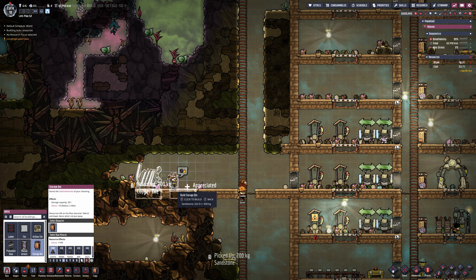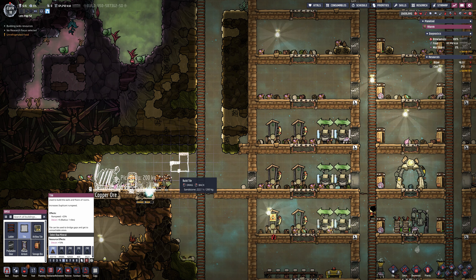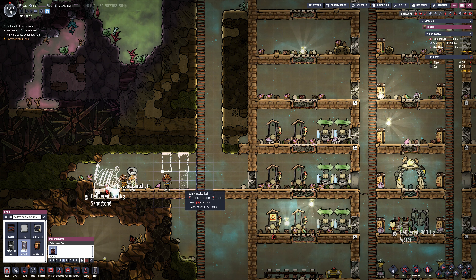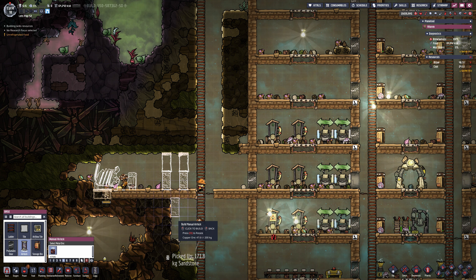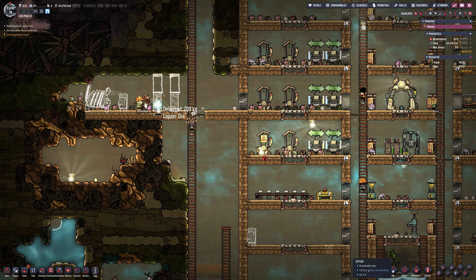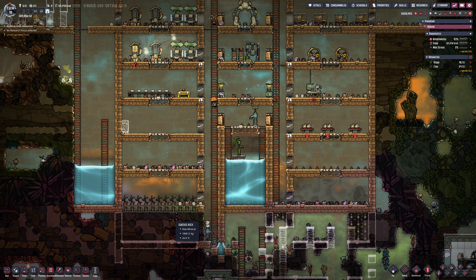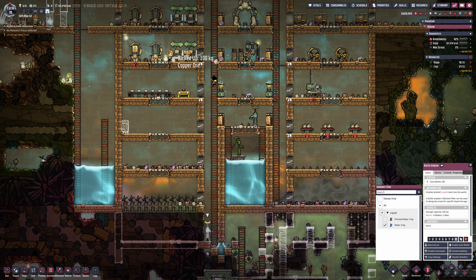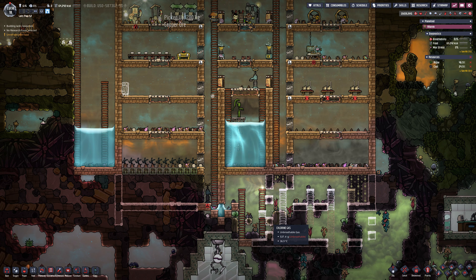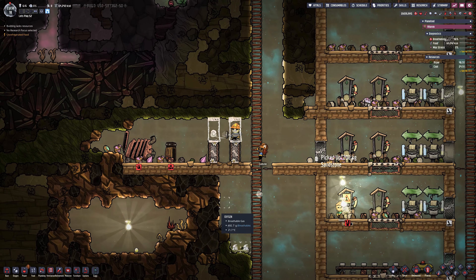I'll put a storage container next to it just for coal, then chuck in a double manual airlock to try and restrict gases and temperatures from getting into the base. The batteries also increase temperature so they'll need moving as well. In the base I've got the massage room set up for stressed duplicants, but it's not powered yet — no way to run it with the current infrastructure.